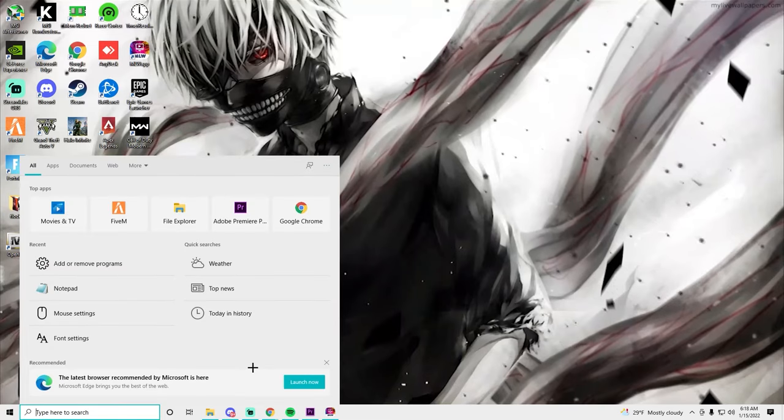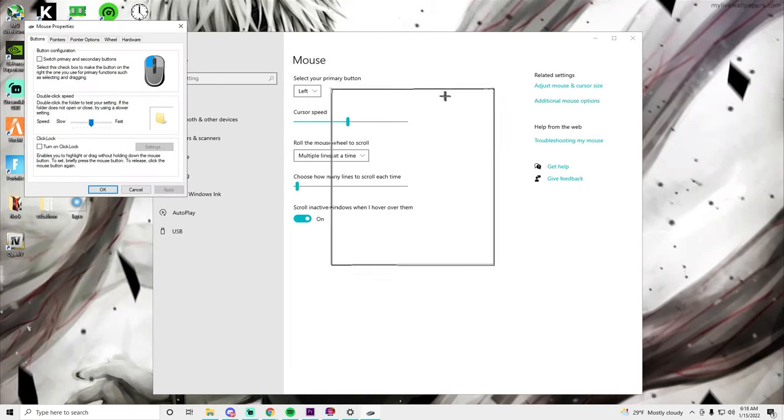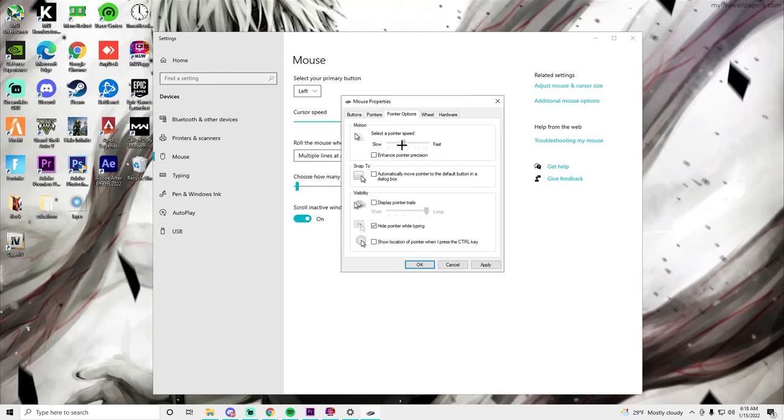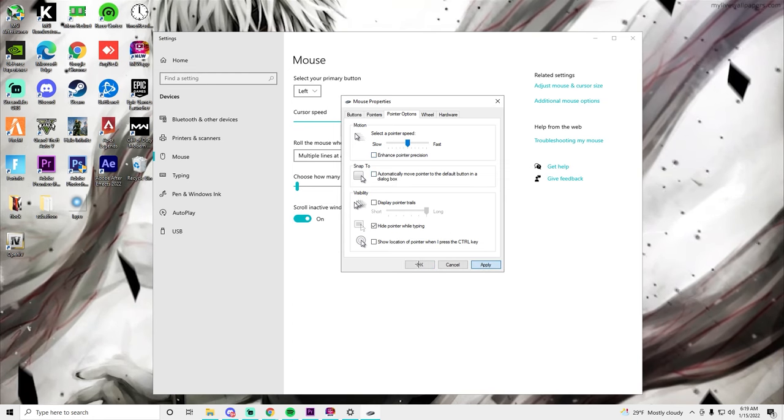To find your Windows mouse acceleration, go to your search bar and type in mouse settings. Go to mouse settings, then additional mouse settings. Once you're in there, go to pointer options. Make sure your pointer speed tick is halfway up — which is pretty much six. Make sure Enhanced Pointer Precision is turned off, because that itself is the mouse acceleration. You do not want that; it's going to make your aim unfluent.